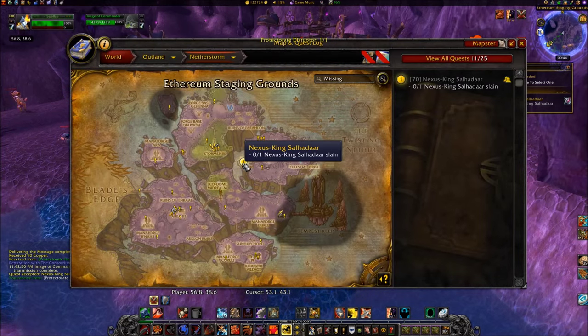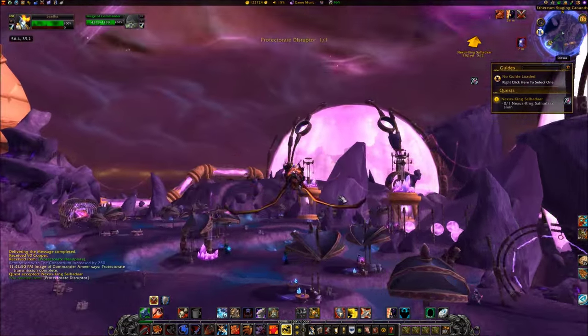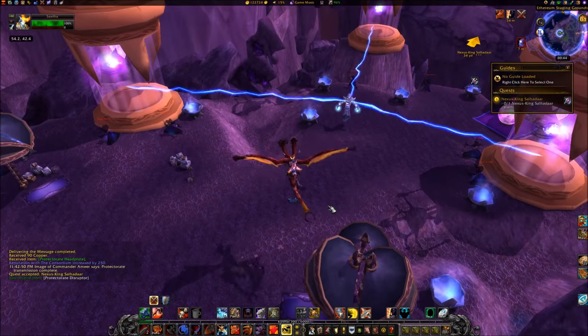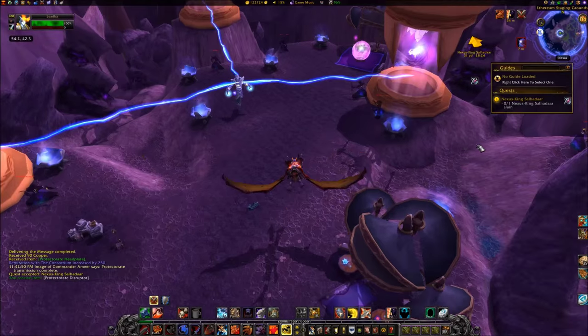Travel southwest to coordinates 53, 42. You will see Nexus King Saldar with three blue beams converging at his location. The origin of these beams are three power conduits.